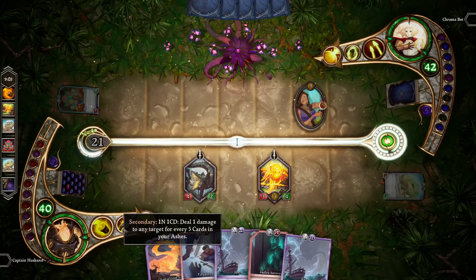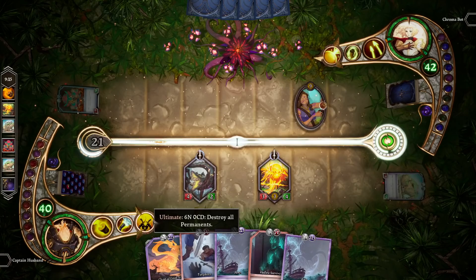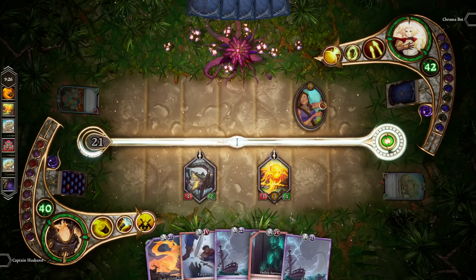Every hero also has an ultimate ability — ultimates are very powerful, but can only be used a single time each match. Ultimates can also only be used after the game has entered Act 3. We're going to talk about how the act system works in just a little bit.